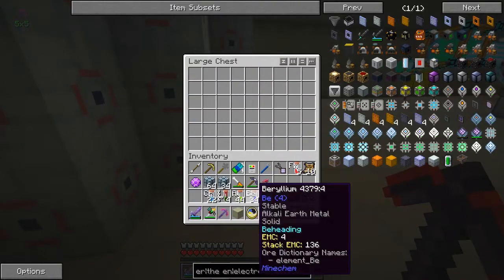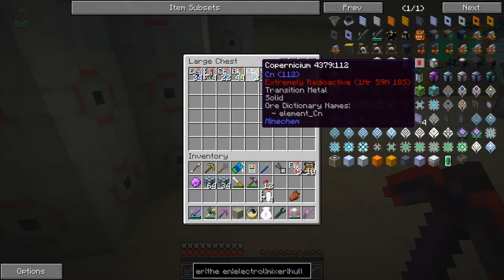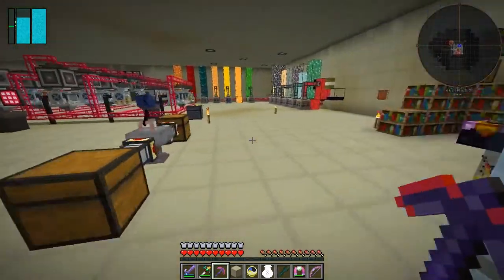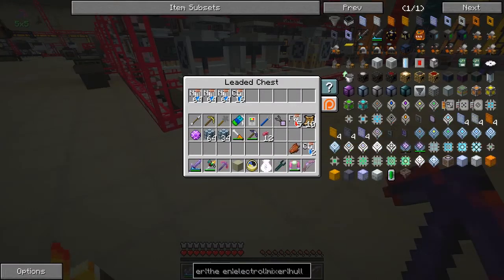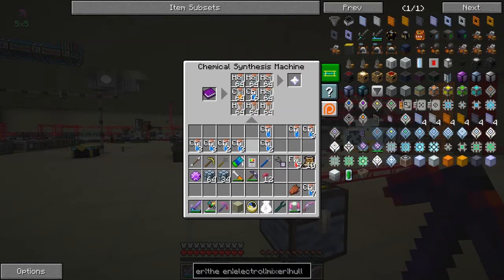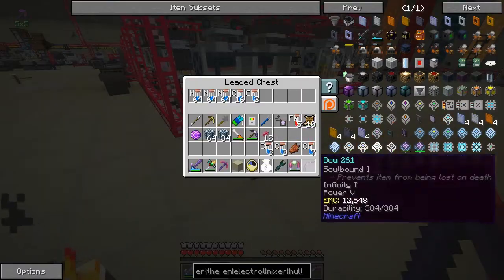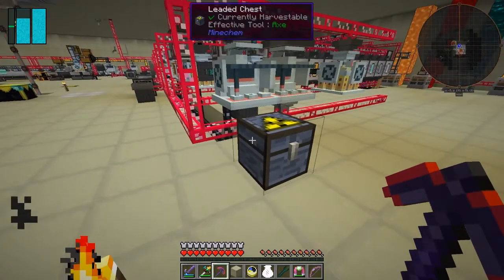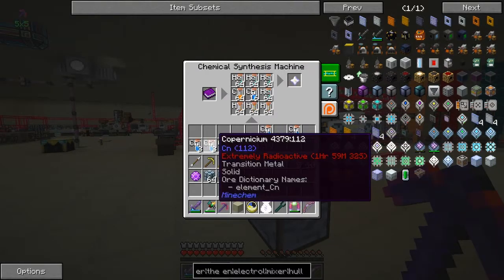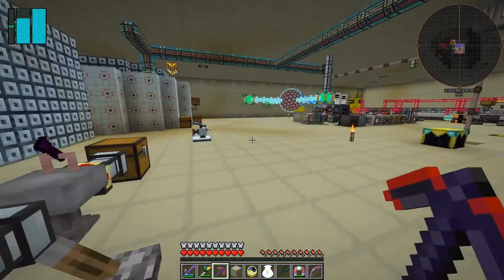What we'll do is put as much of this cuponicum in here as we can. If we've got any stacks - cuponicum 7, 3, 3 - and one more 3 will do, I think. That'll fill up that, so we've just got to get some helium and some carbon, which is pretty easy, straightforward stuff.